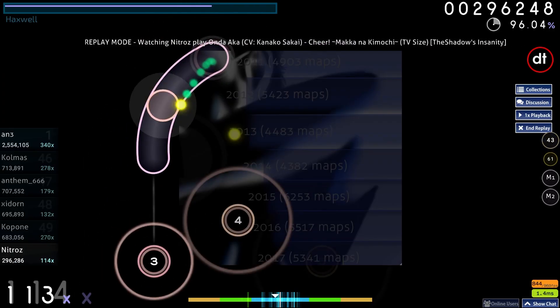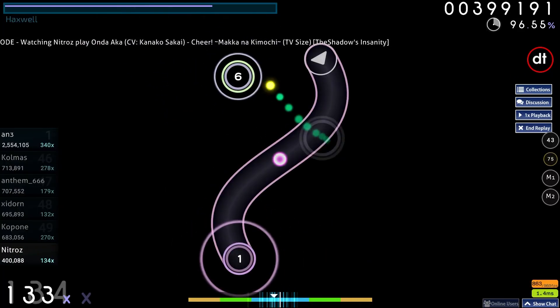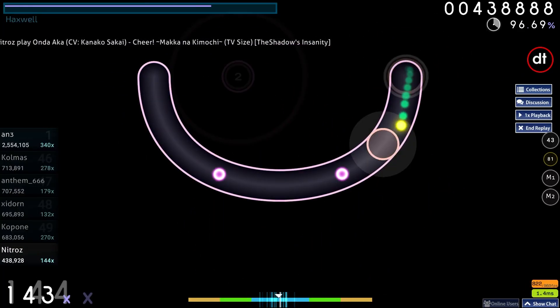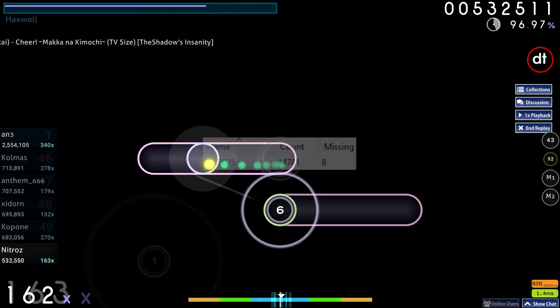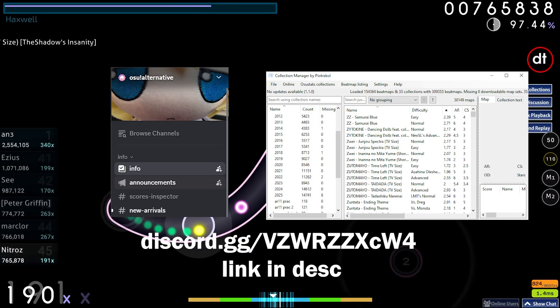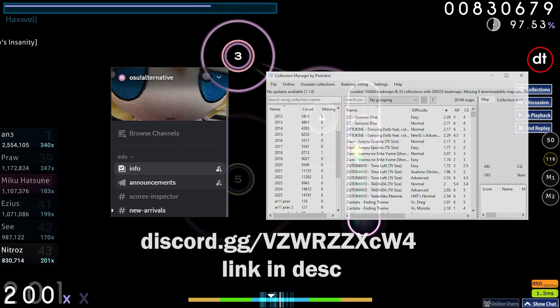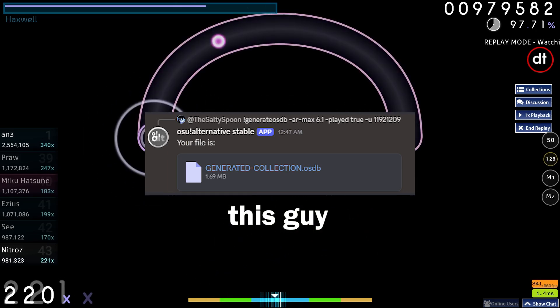What if you want a collection of all the ranked maps sorted by year, or all the 2025 normal diffs that you haven't played? What if you want all the maps ranked this year and you're just missing a few and you don't know what they are? You can do all that with this discord bot from the osu alternative server and collection manager. As far as I know, there aren't any tutorials on YouTube using the osu alt bot, despite how useful it is, so I figured I'd make one.